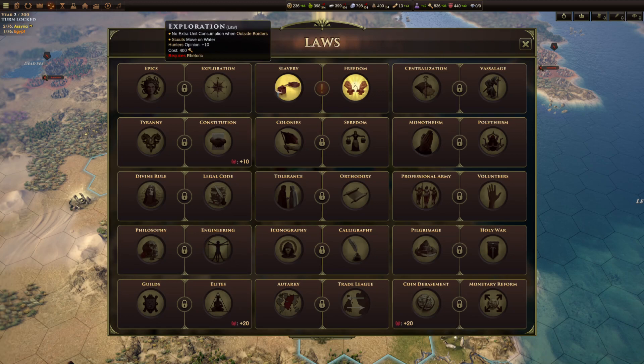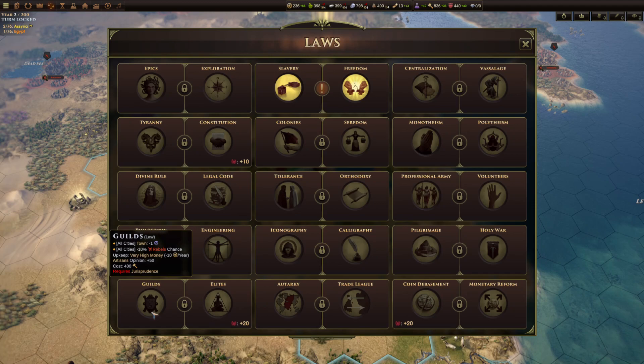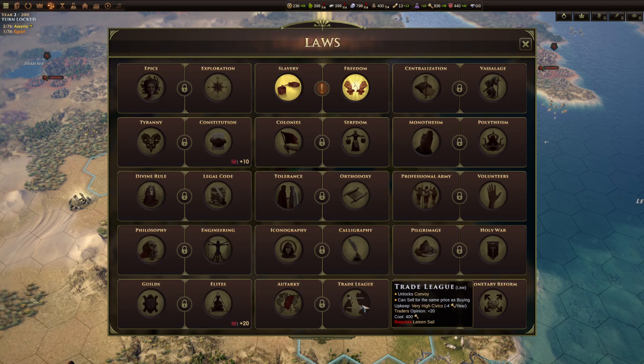The upkeep is worth talking about. The first three law pairs on the top line don't have any upkeep cost. After that, every law starts costing some amount of resources per year per city — generally civics, training, or money, with a couple costing orders or even science. They start off quite low — one civics per city per year — but later game laws can cost 10 money, 5 training, or 4 civics per year per city, which adds up significantly if you have 10 cities.